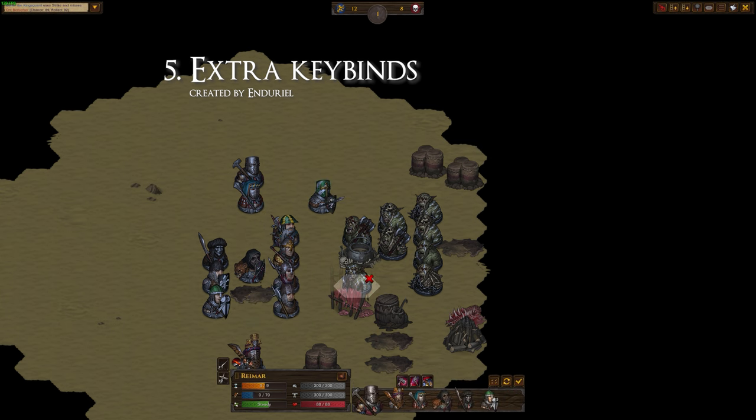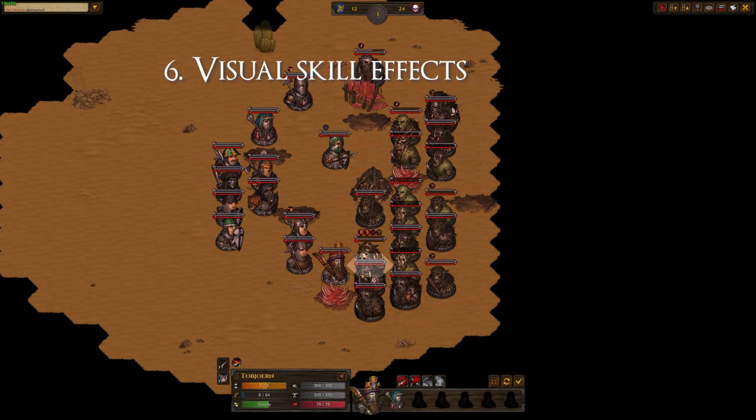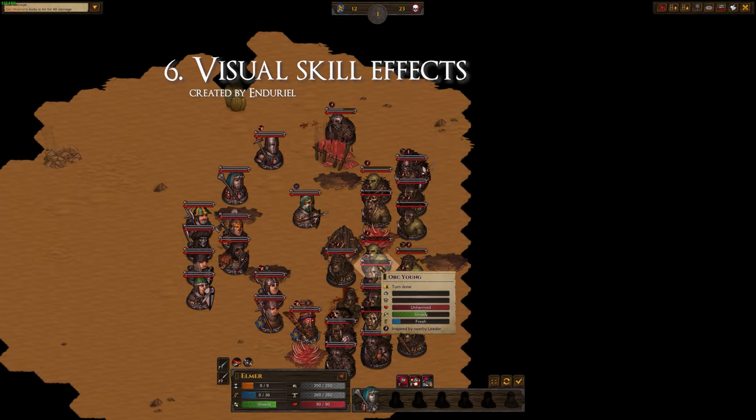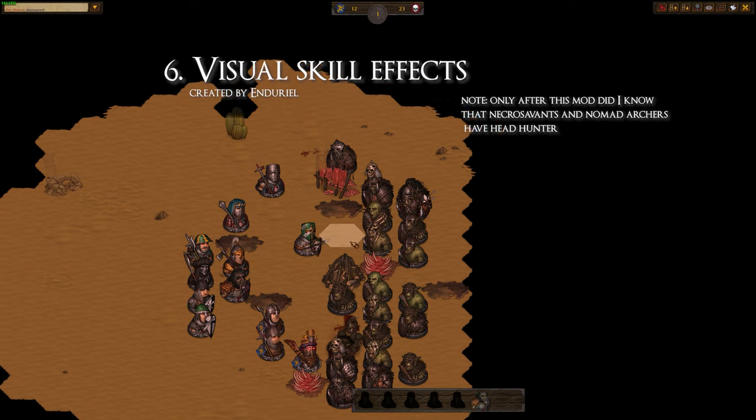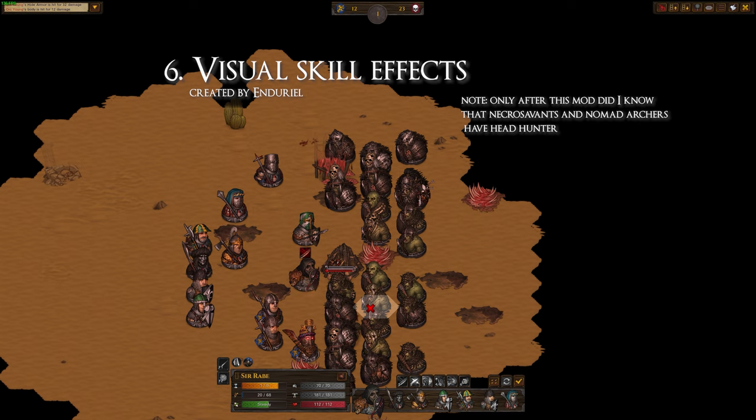The quality of life improvement is huge if your squad has a lot of hybrids or fat neutrals. Visual Skills is another great mod by Endurial that shows you which actors have Killing Frenzy and Headhunter active on the battlefield. Just like that, you don't have to keep tabs on every single individual anymore.